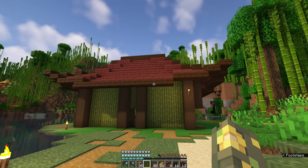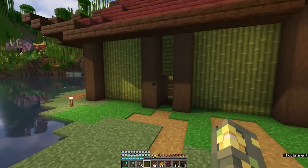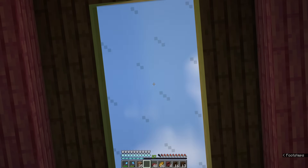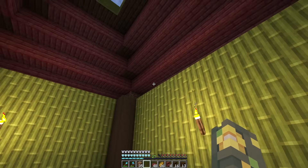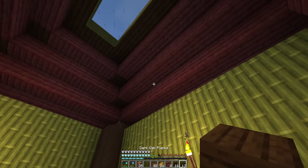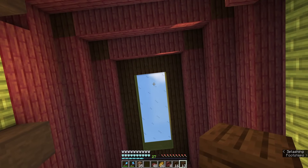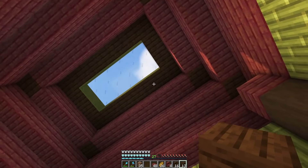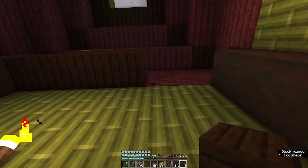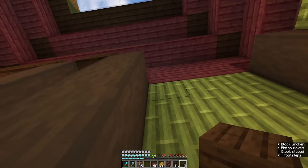Our bamboo farm has an exterior build. The inside is still empty, but this is what it looks like. We have our little glass ceiling so we can see through. I don't really like seeing the mangrove roof — I think I want to just use some dark oak to cover over this but still be able to see through. So I'll probably make the skylight come down to about this level. But now we're going to work on the interior and making this a cute and cozy decorated bamboo farm.